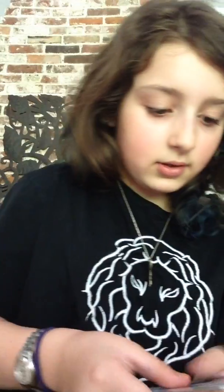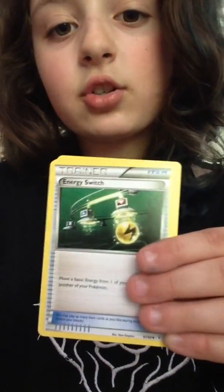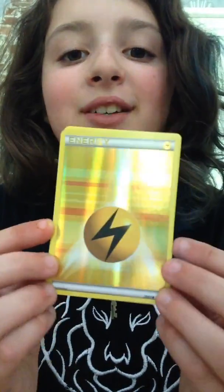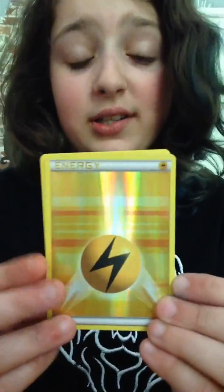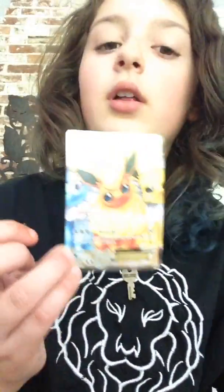Got Caterpie, Psychic Energy, Meowth, Tangela, Charmander, Double Colorless Energy. Ooh, yes — Reverse Lightning Energy! These Reverse Energy cards look amazing and they're pretty valuable too, so that's really awesome. And Dodrio. Ooh, Flareon Full Art! Nice. That's another duplicate, but we have all the Radiant Collection cards. The Reverse Lightning Energy — that is amazing.